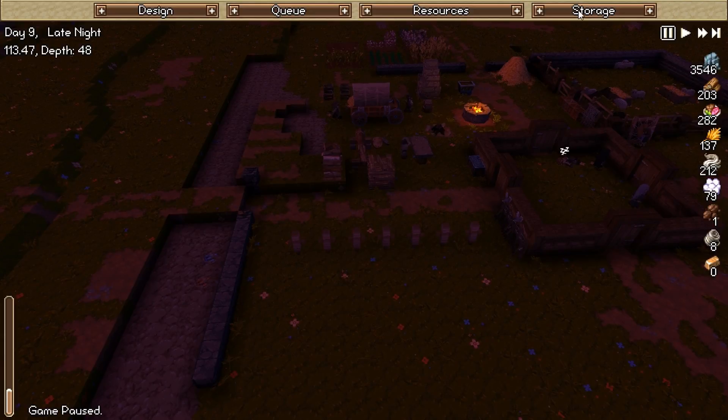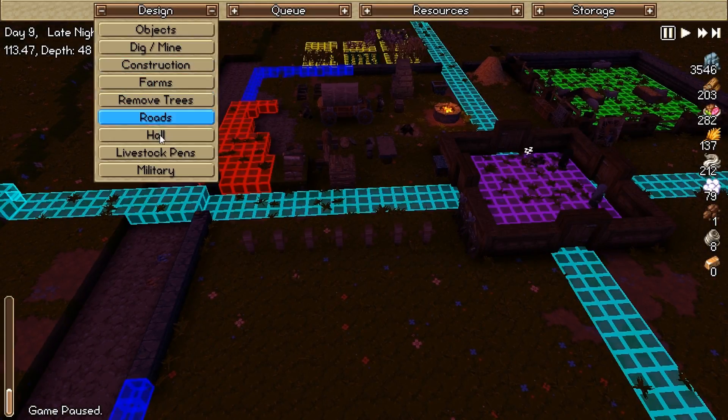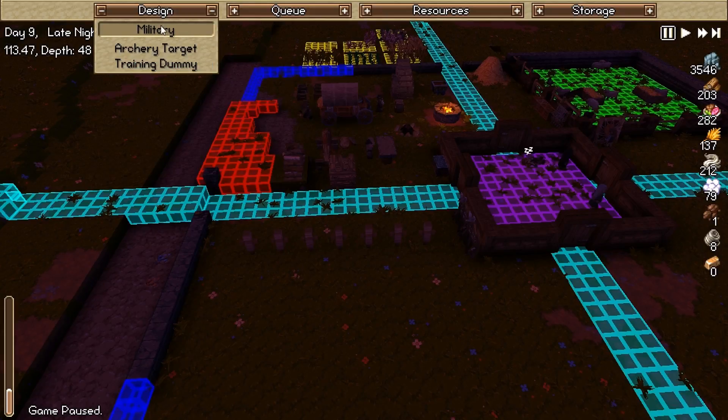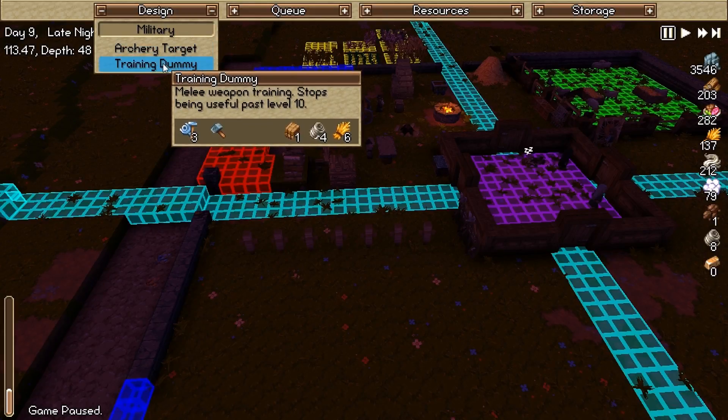I've got 7 training dummies here. We need to get our engineering skill up, so we're going to do it through training dummies. We've got to be careful though because they use a lot of wheat. Just so you all can see how much they use: object, military, training dummy — 1 timber, 4 twine, and 6 wheat.